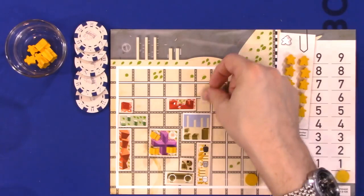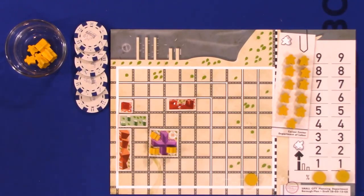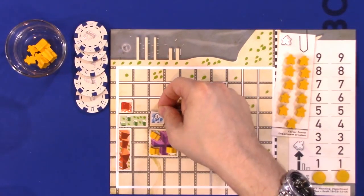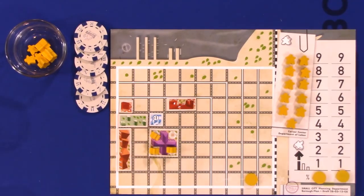Next, commercial zones — the blue tiles — range in size from one through four and are all rectangular. To build a level one, two, three, or four commercial zone, they must be influenced by one, two, three, or four different residential zones respectively. You need people living in a community in order to go to your shop and buy things.